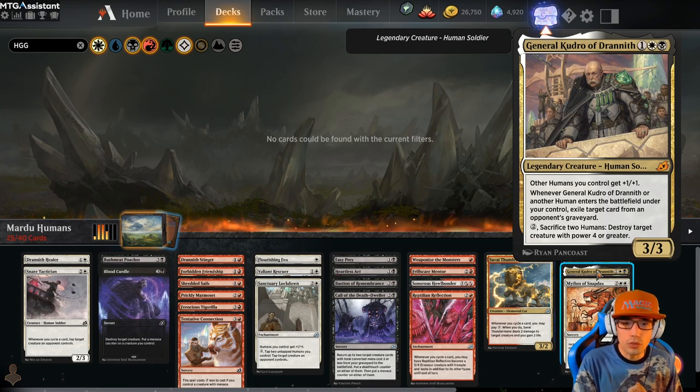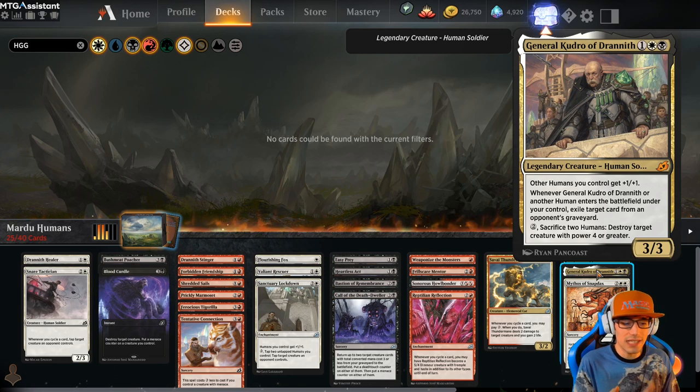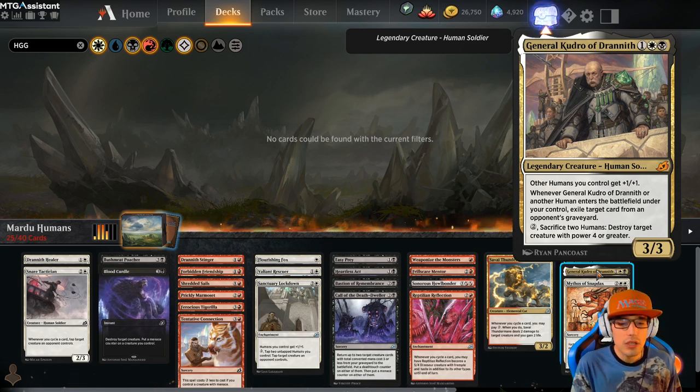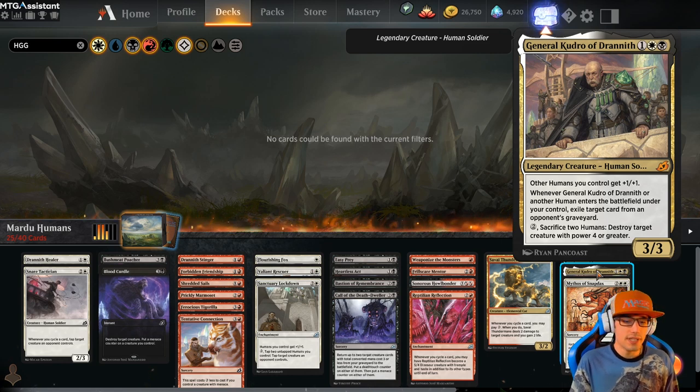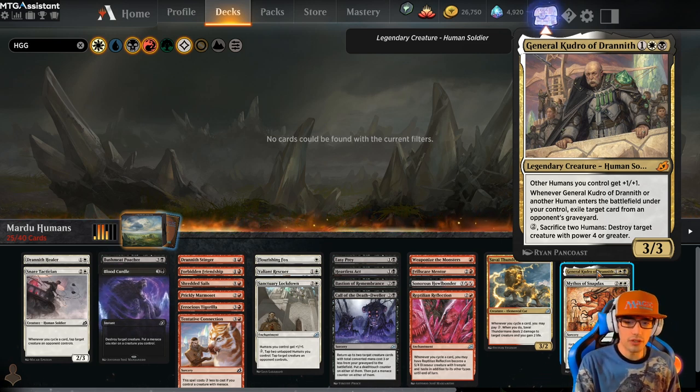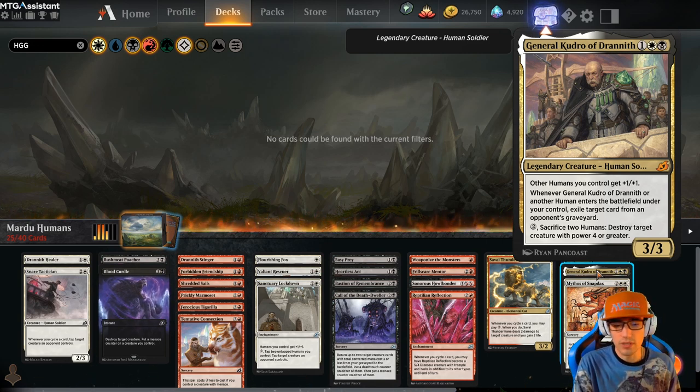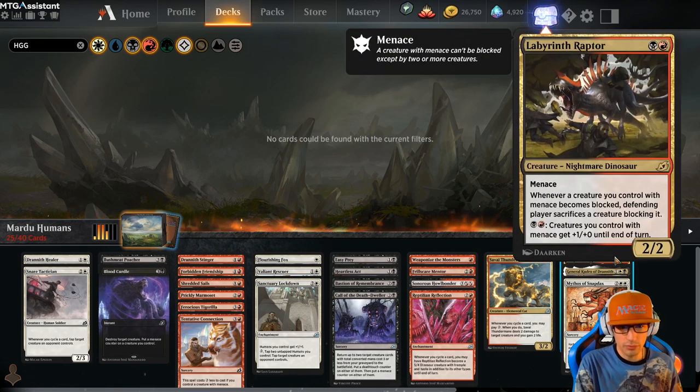Moving on to General Kudrow of Draineth — other humans you control get plus 1, plus 1, another Anthem effect, which is great. So if we can stack this with Sanctuary Lockdown — whenever General Kudrow or another human enters the battlefield under your control, you exile a target card from an opponent's graveyard. We can pay 2, sacrifice 2 humans, and destroy target creature with power 4 or greater, which is actually pretty good against big baddies. It costs 3, it's a 3/3, base stats are good, plus other humans buff up — that's a bomb in the set no matter what human deck you're playing.